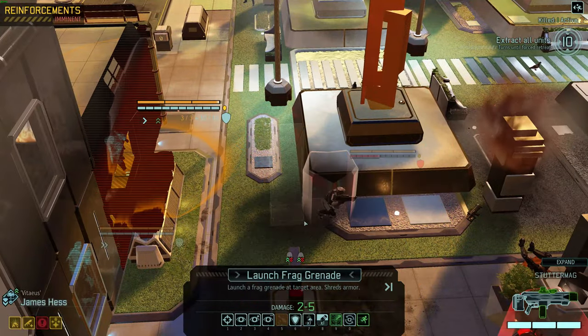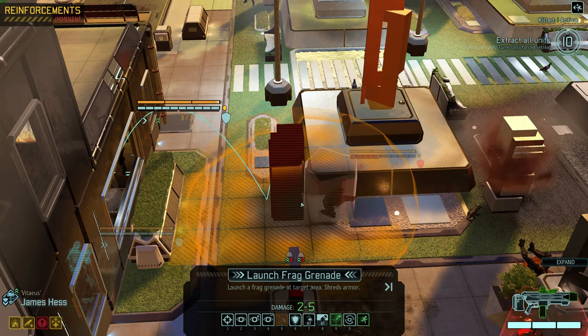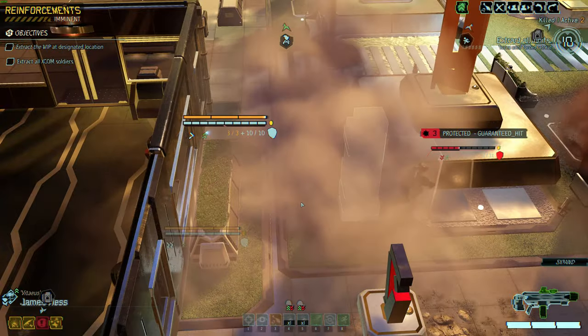Let's use our regular frag grenade — everything's on alert anyway. Let's try to hit the cover as well. Go for it. Vitaeus shreds his last point of armor — not that it makes any difference because we have APMO on Degar. Hit for three. Ablative's gone.